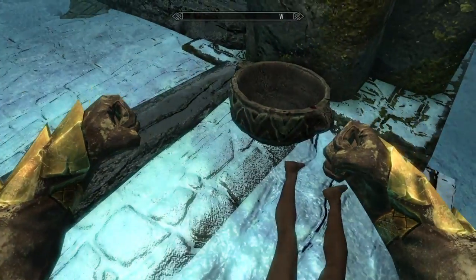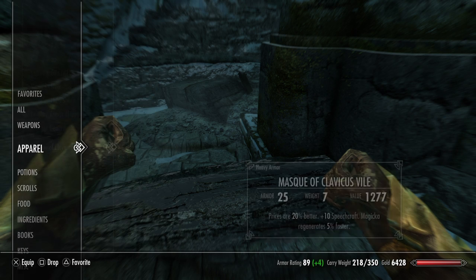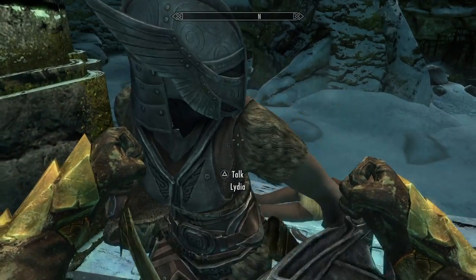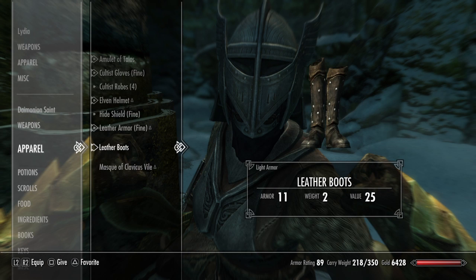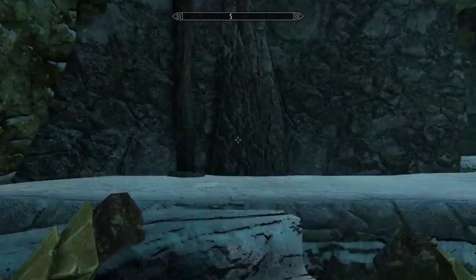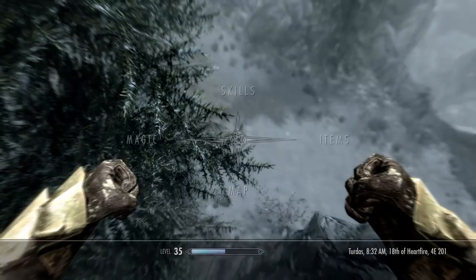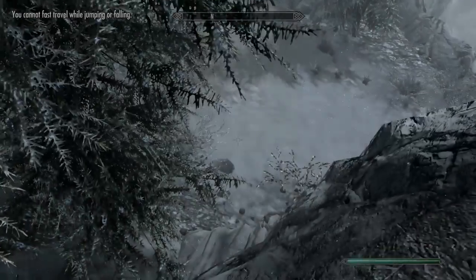Did I get anything out of that? Oh — here you go. The Mask of Clavicus Vile — oh my god, this thing is beautiful. And there you have it, completed the quest without killing the dog. But... I should have killed the dog. I really should have killed the dog.